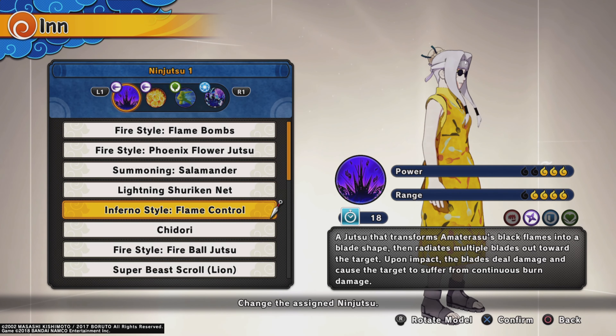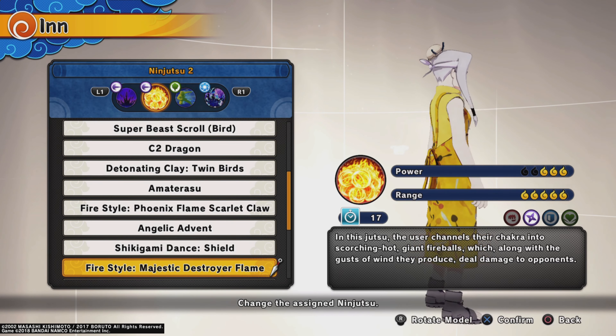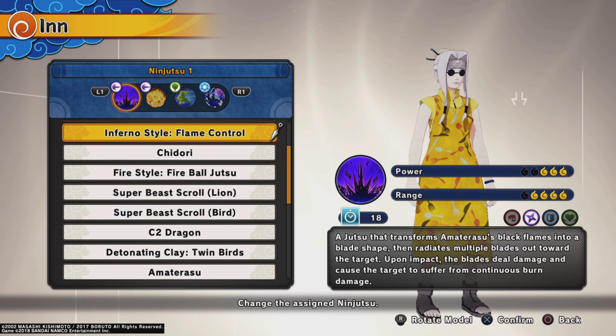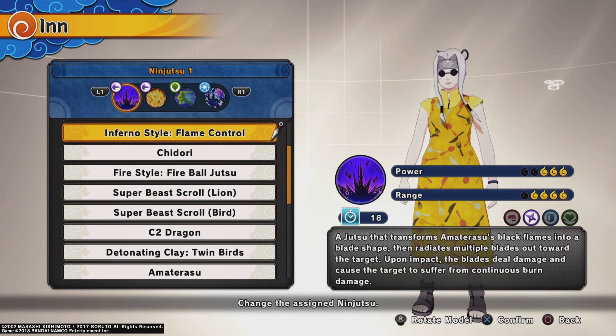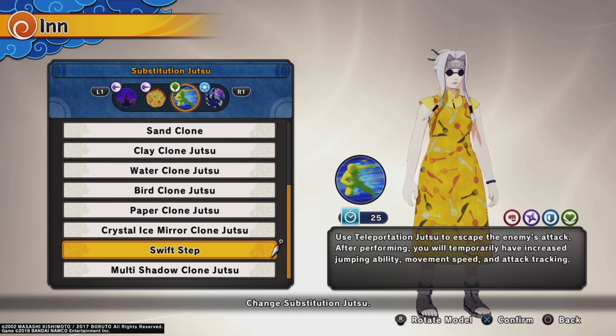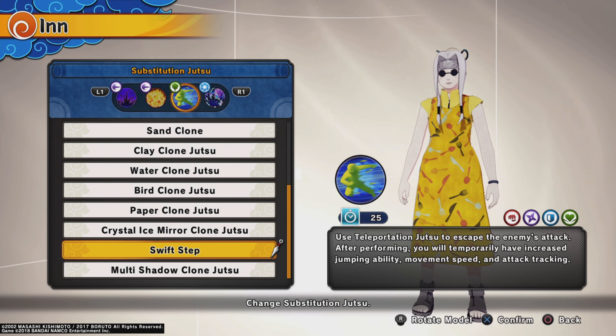First one here we have Inferno Style Flame Control. Second one we have Firestar Majestic Destroy Flame. This is a pretty popular build and I'd say it's pretty versatile — it can be used for every single game mode and every playstyle. For our sub we have Shisui's Substitution Swift Step, which gives us a speed boost and increases our jumping ability and attack tracking as well.